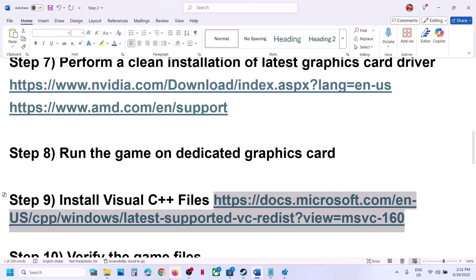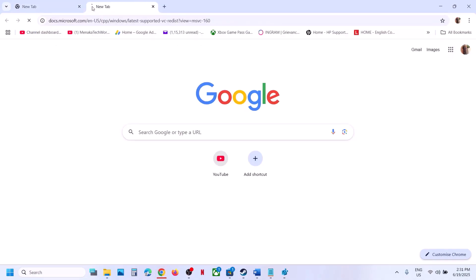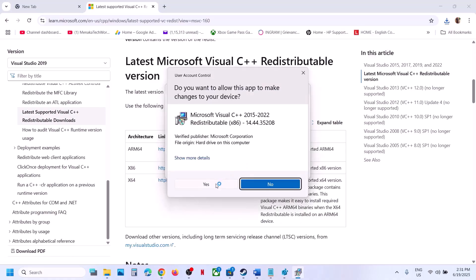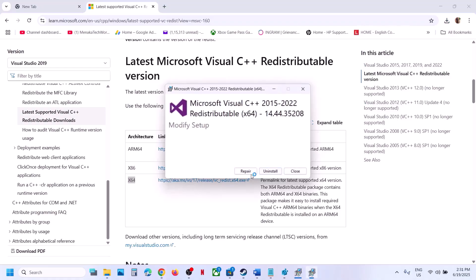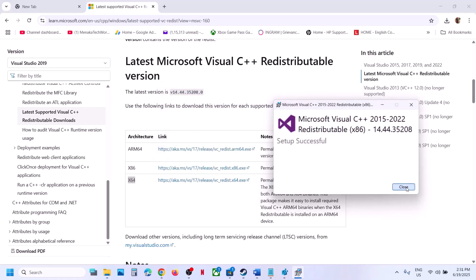The next step is to install Visual C++ files. Copy the link provided in the video description and open it in a browser — it will take you to the Microsoft website. You will see Visual Studio files; install both the x86 and x64 versions. Download and run each EXE file. If you see the Repair option click Repair; if you see Install, hit Install. Click yes to allow, let the installation complete, and you must restart your computer after this.